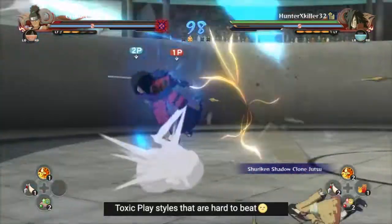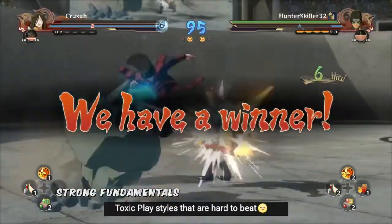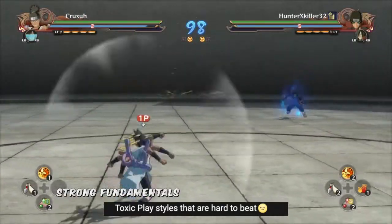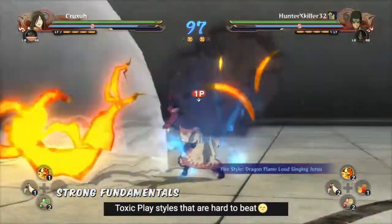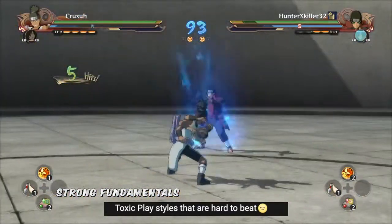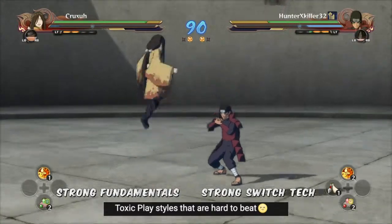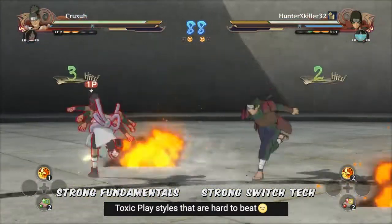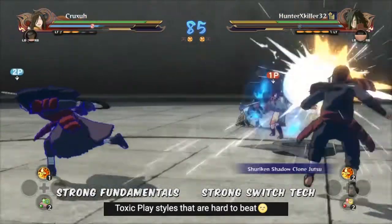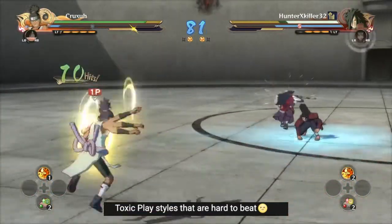Toxic playstyles that are hard to beat: anyone with strong fundamentals is tough because those players know their advantages and disadvantages, they minimize vulnerabilities, and it's really a knowledge check. Another tough matchup is people who use jutsu switching effectively — not just using it, but people who minimize their vulnerabilities by combining movement and switching together. Those are the two main categories I'd consider truly toxic playstyles.